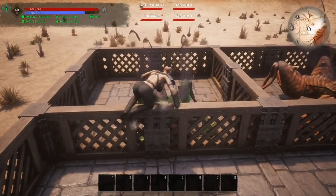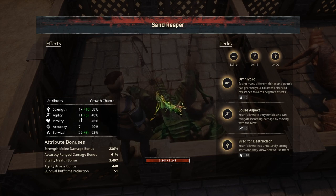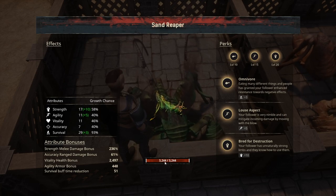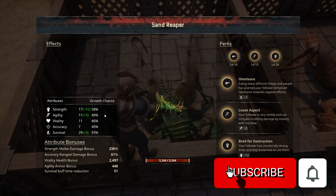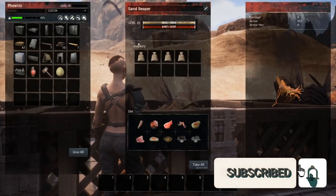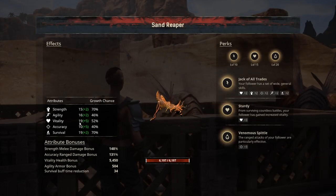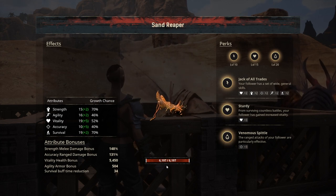Moving on to our level 20 guys — the little green guy has 17 in strength, 11 in agility, 11 in vitality, 7 in accuracy, and 29 in survival, with 3244 hit points. I'm not going to cover the perks or the green numbers because those are all going to be random. Moving on to the orange guy: 15 in strength, 16 in agility, 19 in vitality, 10 in accuracy, and 19 in survival — 6197 hit points.